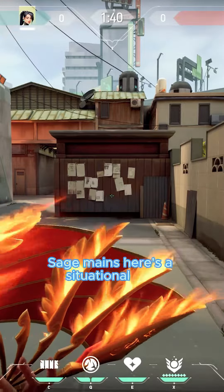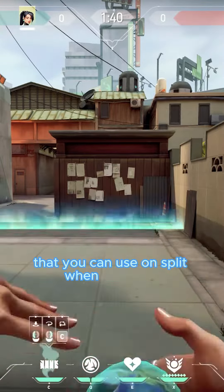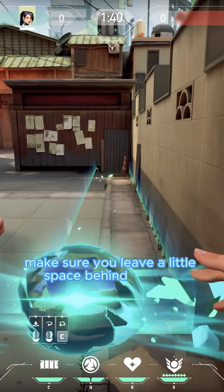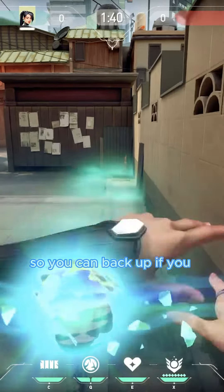Sage mains, here's a situational wall that you can use on Split when watching B main. If you throw a straight wall here, make sure you leave a little space behind the wall so you can back up if you get spammed through the box.